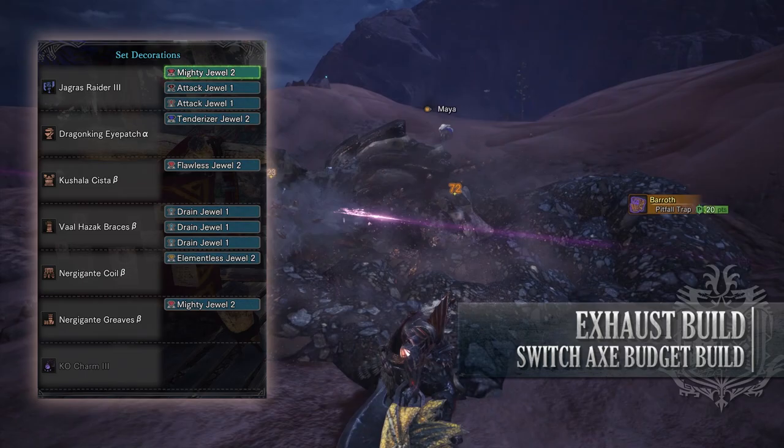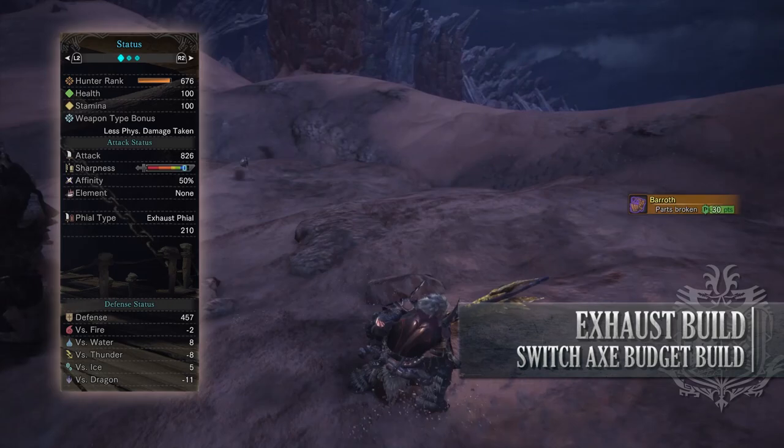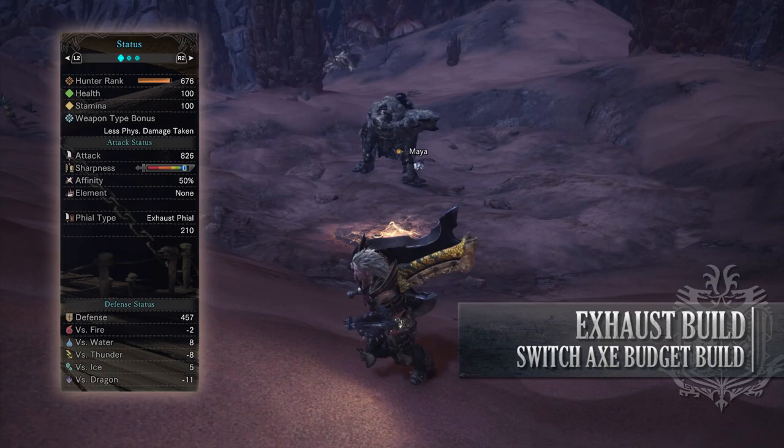If you've done what I've done here, you should have a build with 100 Health, 100 Stamina, 826 Attack with Blue Sharpness, 50% Affinity — which is actually 100% so long as you're going for Monster Weak Points — No Element, Exhaust phials with a 210 rating, with a decent defense against Fire and Ice, but you're fairly weak to Thunder and Dragon.